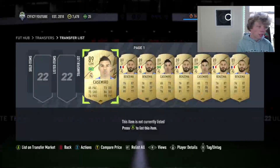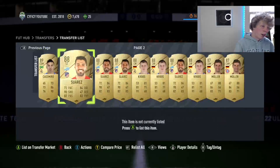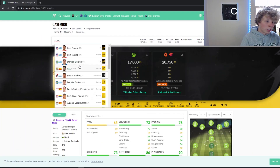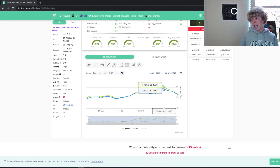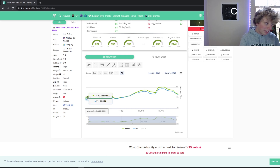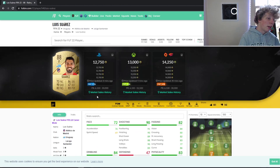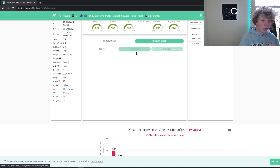I got Casimiro at around 19–19.5k, same price as Benzema — both 89-rated, both very good. Now let's look at Suarez. He's 13,000 coins right now, which is crazy. The last time he was 13k was October 7th. We're noticing the same pattern: starts low, gradually rises because people are investing and club-stocking him.